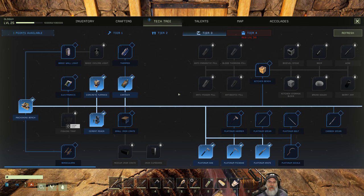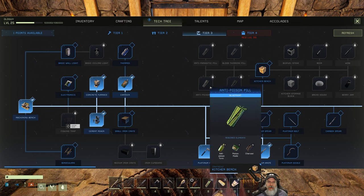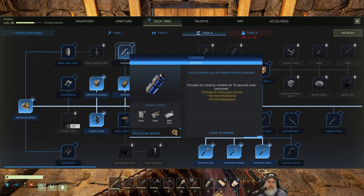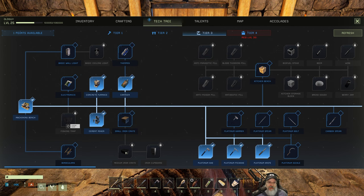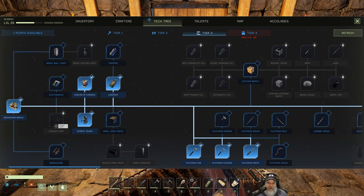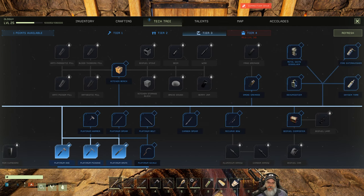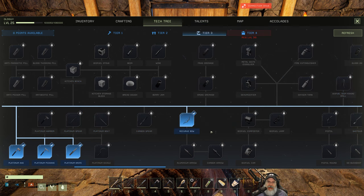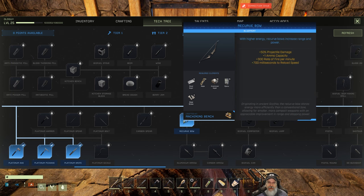I'm in the caves a lot mining and that pneumonia just sucks, so we could get medicine for that. Or we could get the thermos because that would let us make coffee and hot cocoa. There are so many good things - it's hard to decide. Let's upgrade our bow and go to the recurve bow.